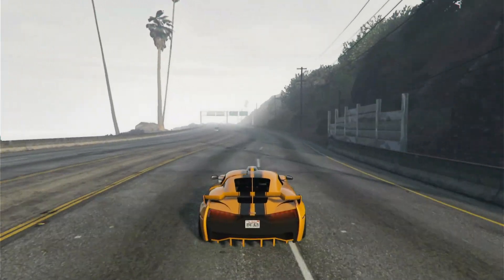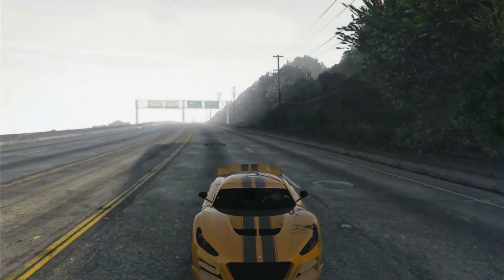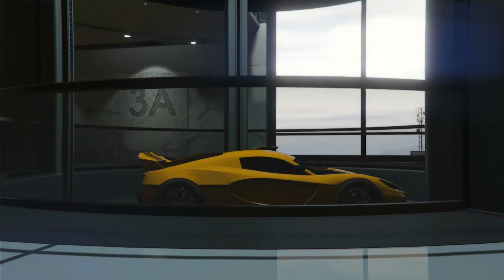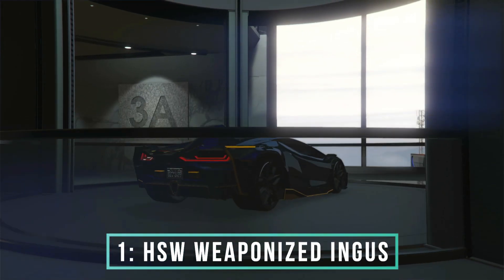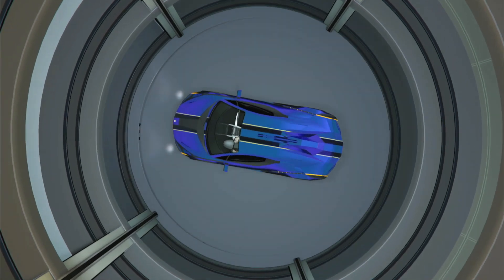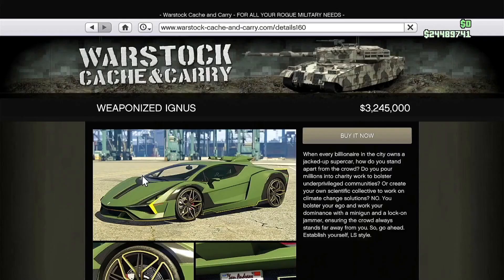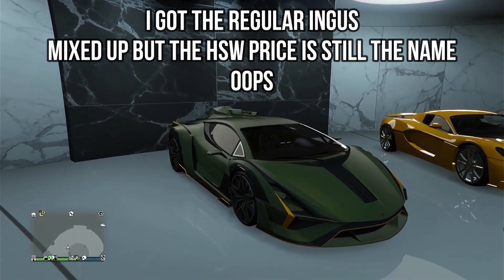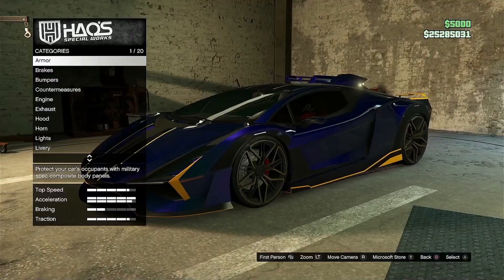At number one, I made a video about this alone and why it might be one of the best vehicles in the whole game compared to anything, not just supercars. It's definitely number one in the Supers class — it's the HSW Weaponized Ignus. The Weaponized Ignus takes the Ignus that's already pretty powerful and bumps it up to 100%. The price is $2,765,000 and the HSW upgrades are an extra $500,000, so in total that's $3,265,000 for the base price alone.